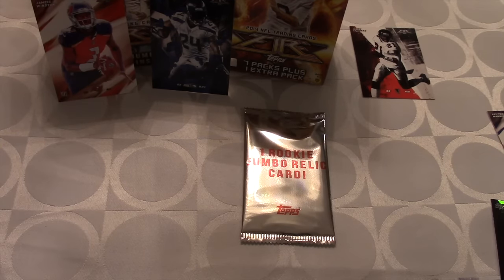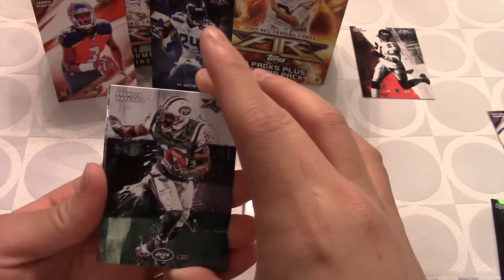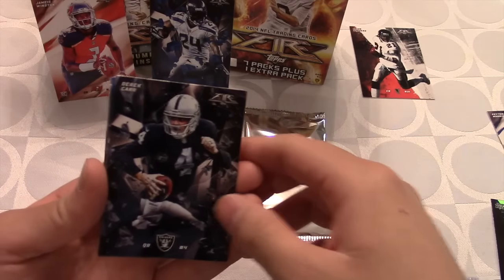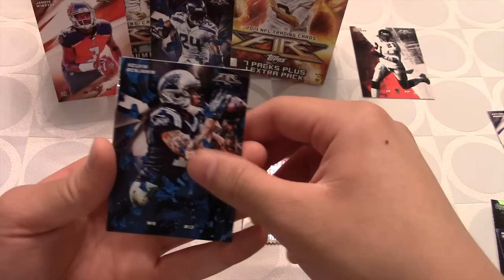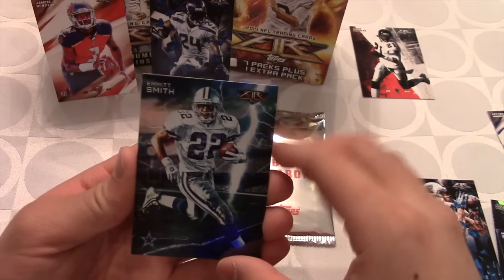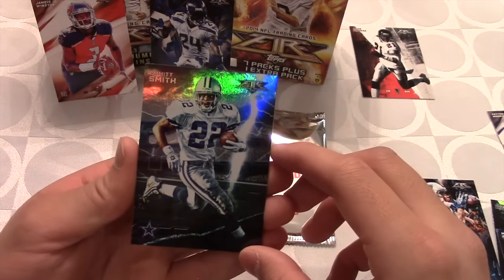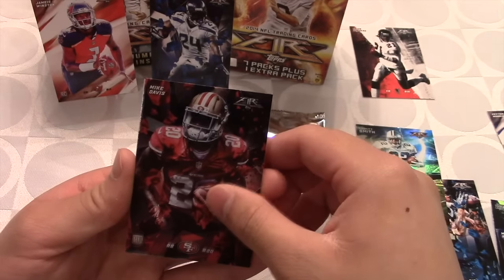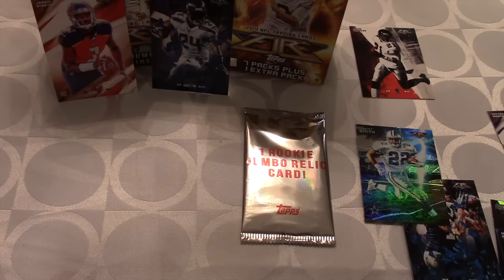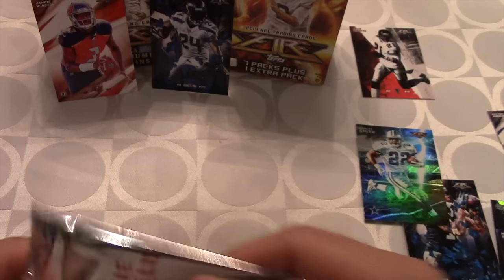Here's our final regular pack before we get into that rookie jumbo relic. That last pack had a lot of good pulls. We get Brandon Marshall, Lamar Miller, Derek Carr — I like this guy, a really great young player. Calvin Benjamin — very nice looking card. Another Emmett Smith — man that's a nice one with that huge lightning bolt on the side. Mike Davis and Rashad Green end it off. That wraps up our regular pack opening.